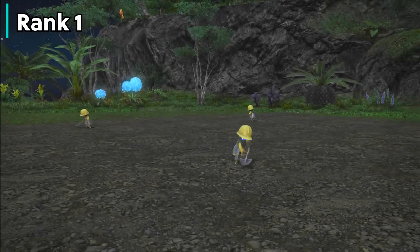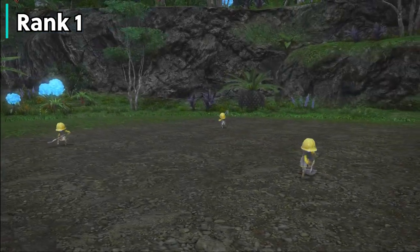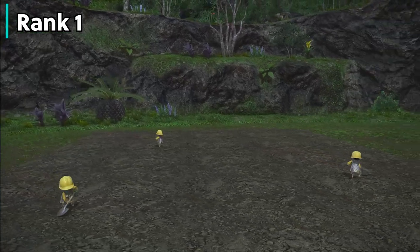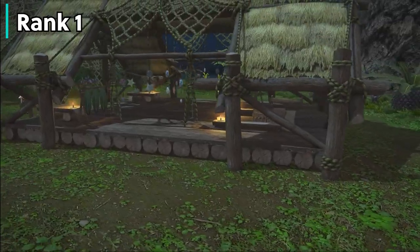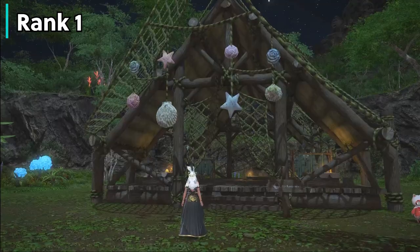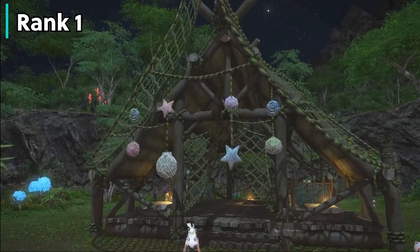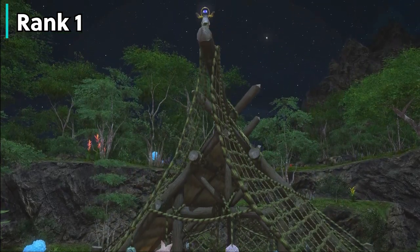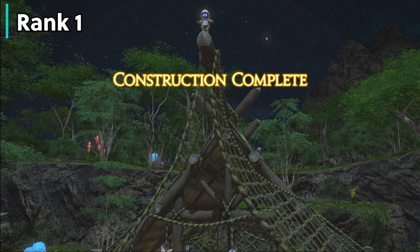During rank 1, you'll basically be making your cozy cabin, which is going to be home base for you. Once you complete this objective, congrats, you're rank 2. Before we go on, you'll always want to prioritize building things since it gives you a crap ton of XP, so make sure you're always checking your buildings or hideaway management box to see if anything can be upgraded, as that's going to be huge amounts of experience.